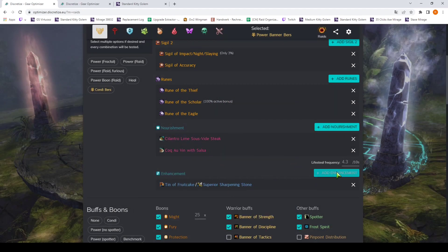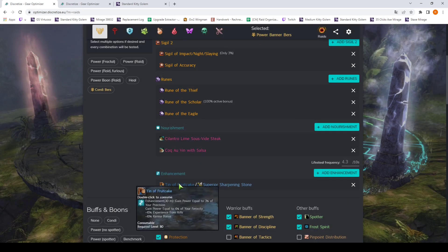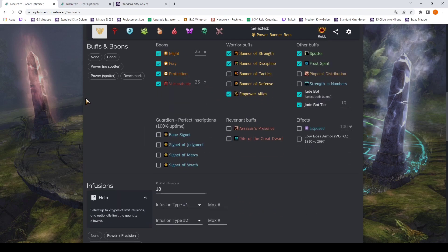The same goes for enhancements. The maybe interesting option is the Writ of Masterful Strength we could enable, but let's not do that. Let's keep it at Tin of Fruitcake and Superior Sharpening Stone. Next we go to buffs and boons.